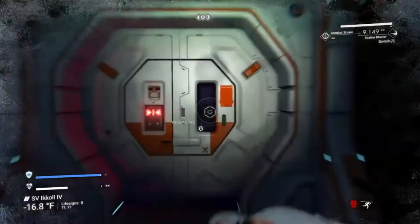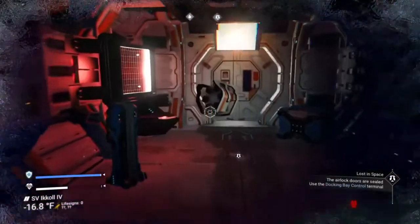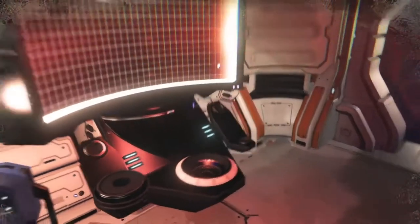First, we open the hatch. Now we'll turn on the heater — it's cold in here. Then we'll collect the emergency supplies.